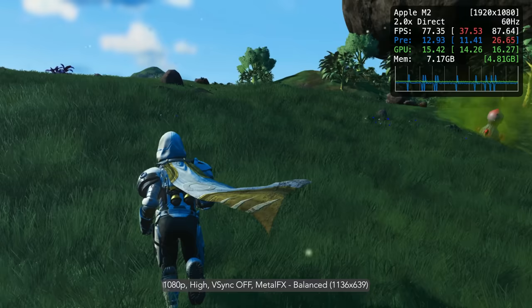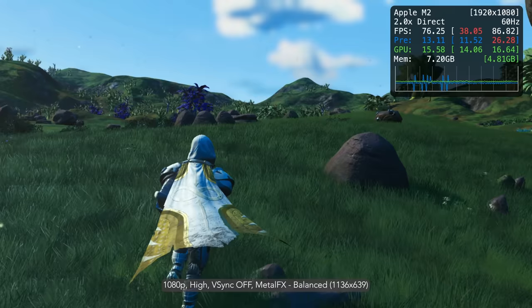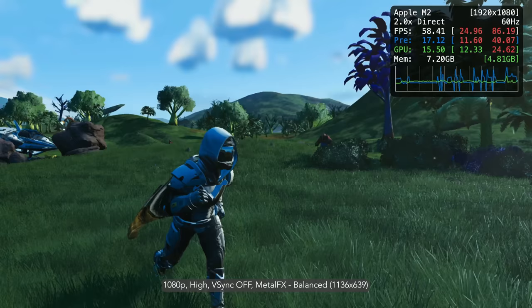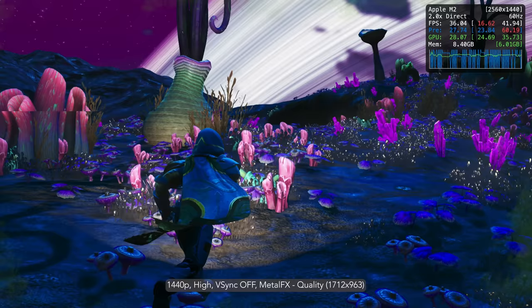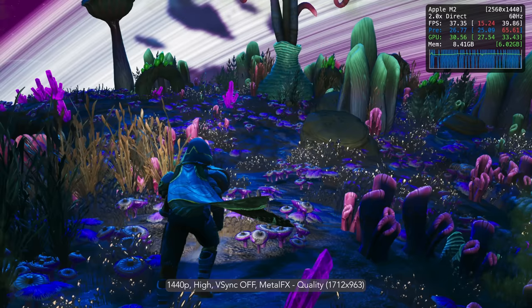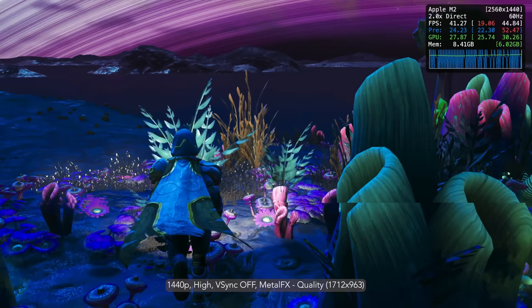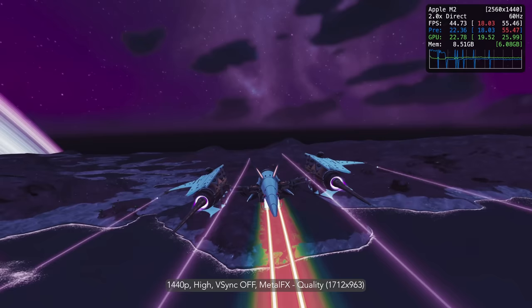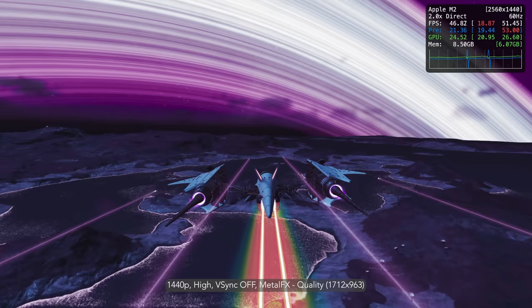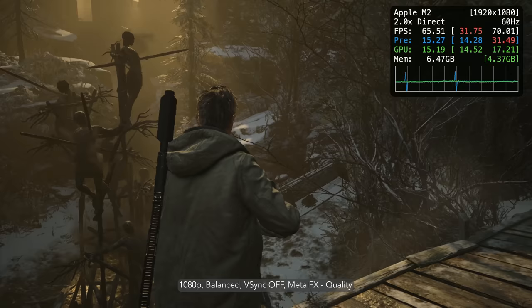Being on balanced means the resolution is upscaled from 1136 by 639. The FPS is typically quite a bit over 60fps, which is great. It can drop below 60fps during some challenging scenes, such as exploring lush planets or engaging in massive space battles. I also enjoy playing at 1440p ultra settings with Metal FX on temporal quality mode, upscaled from 1712 by 963. The game sees about 30fps there. The most disappointing aspect of this Mac port is the absence of HDR, which would have looked lovely on the 15-inch Liquid Retina display.